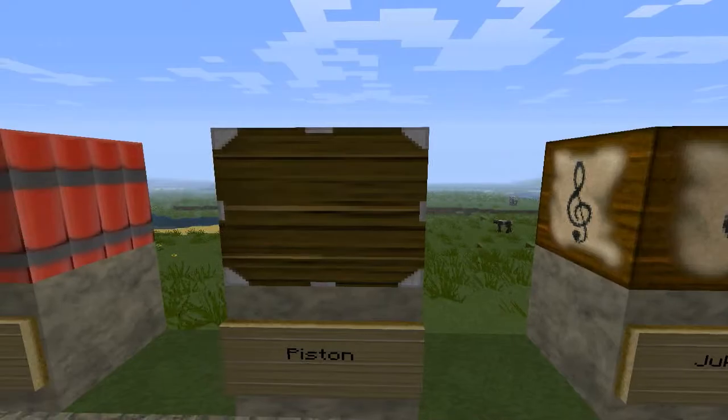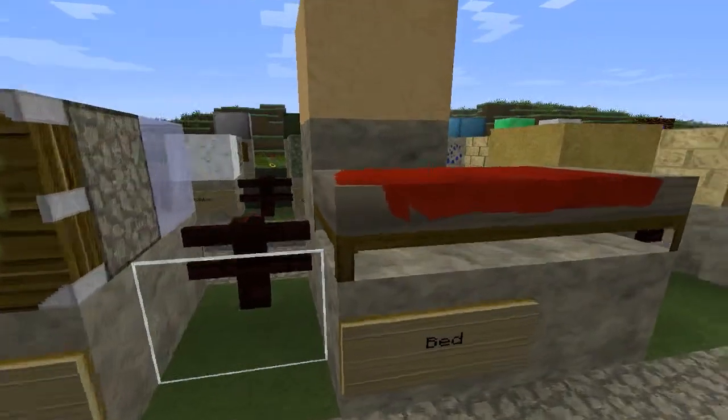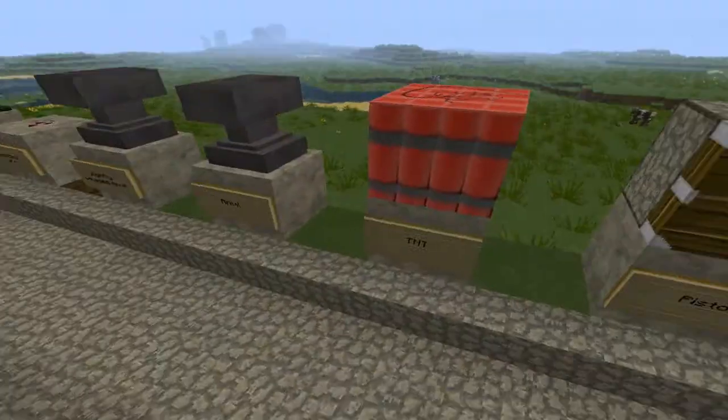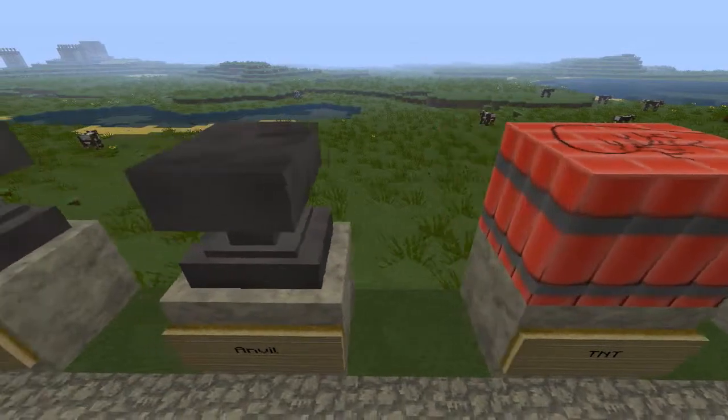The dispenser and the dropper — they look basically the same except the dropper looks slightly more like a rectangle. And there's the hopper. Pistons look — that just looks like it's got a green ghost on the end of it.